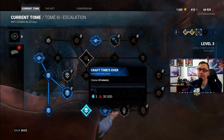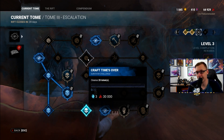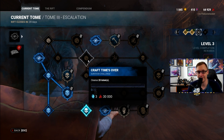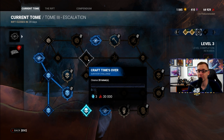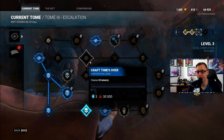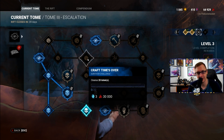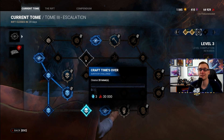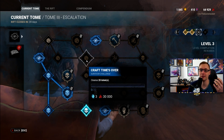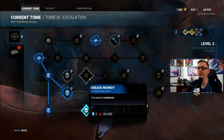A Craft Times Over: cleanse 20 totems. This is a very grindy survivor challenge because at maximum there are five totems in a game. If you cleanse all five yourself it will take four games, but in a group of randoms some of them will also be cleansing totems, so this could take up to six or seven games if you're unlucky. Take Detective Tapp's perk Detective's Hunch to see where all totems are, or Small Game which pings you when a trap or totem is within eight yards.